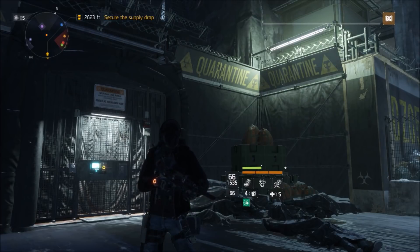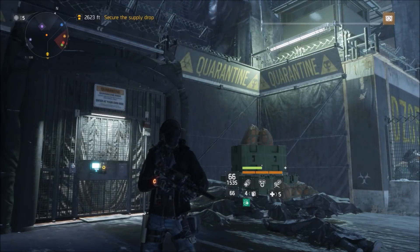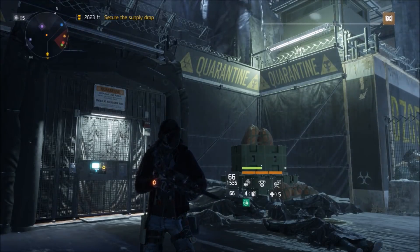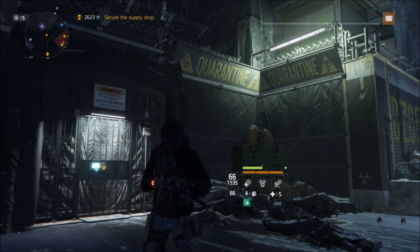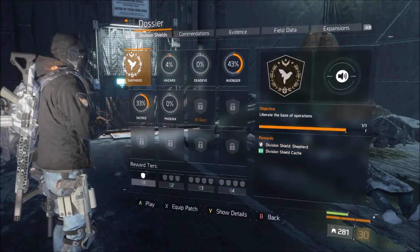The gear sets I recommend for this global event, whether you're solo or in a team: Path of the Nomad for sure, Defense for sure, Striker even though it's had its adjustments, and Sentry's Call — because you really do want to keep your distance. Even though running and gunning in this event is pretty fun, keeping your distance is a safe way to stay alive especially if you're playing solo. Tactician's Authority is also pretty awesome to use in this event, especially with chaining explosions.